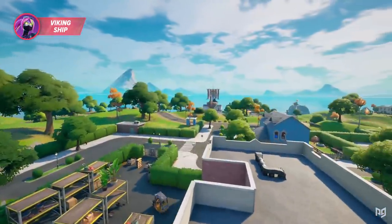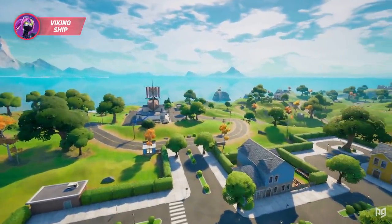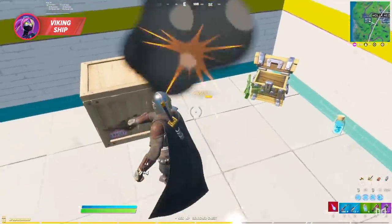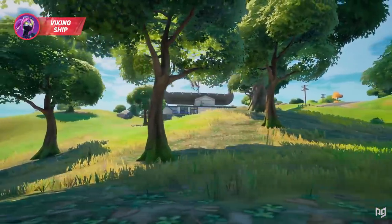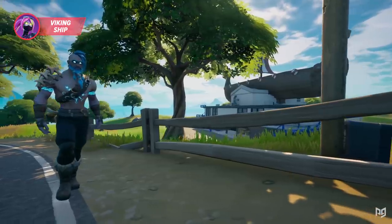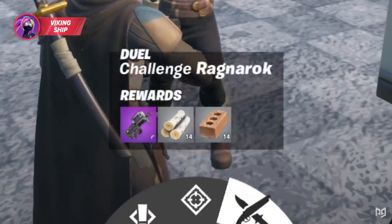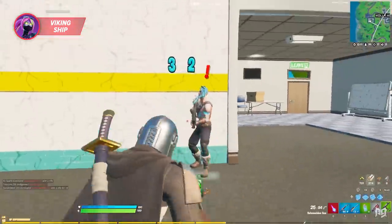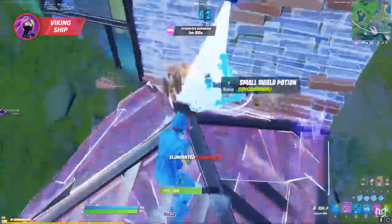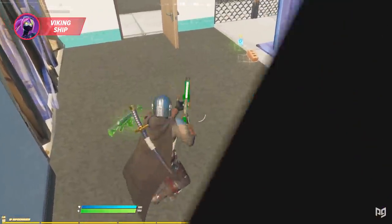For our first drop spot we have the Viking Ship, just west of Holly Hedges. This spot is surprisingly impressive — it has a solid amount of loot for solos and some good material nearby. What makes it special is Ragnarok. You can actually challenge him to a duel, and if you beat him he'll always drop a purple SMG. With the pump vaulted and the current shotguns not being the funnest to play with, that guaranteed SMG can definitely come in handy in fights.